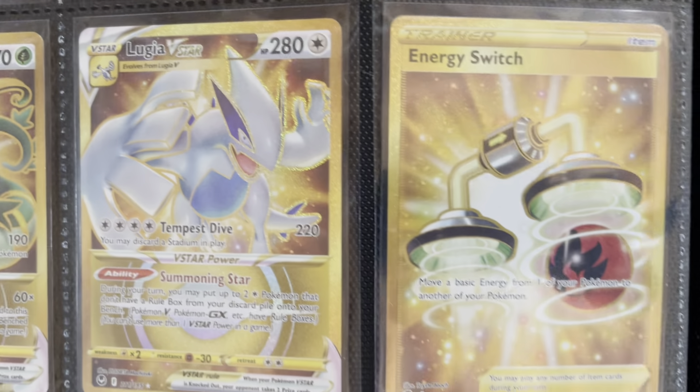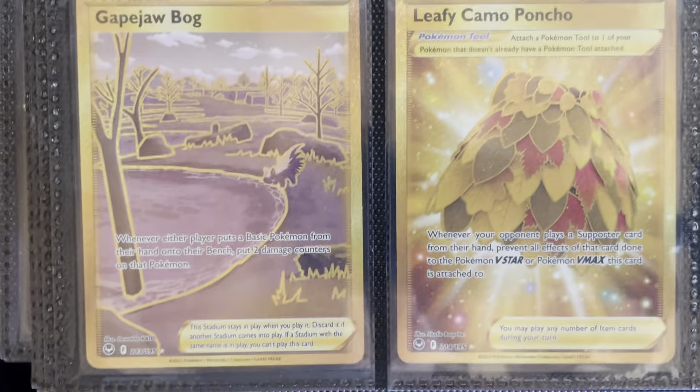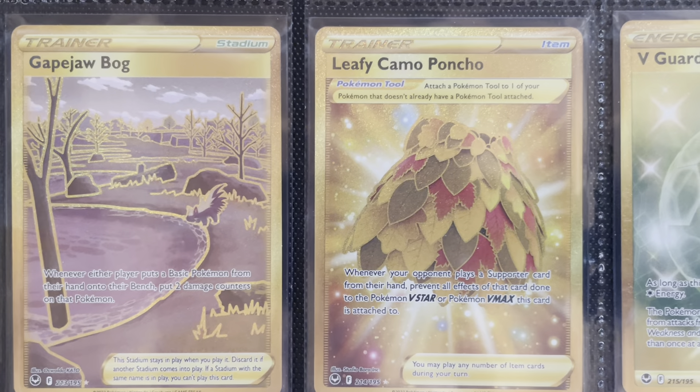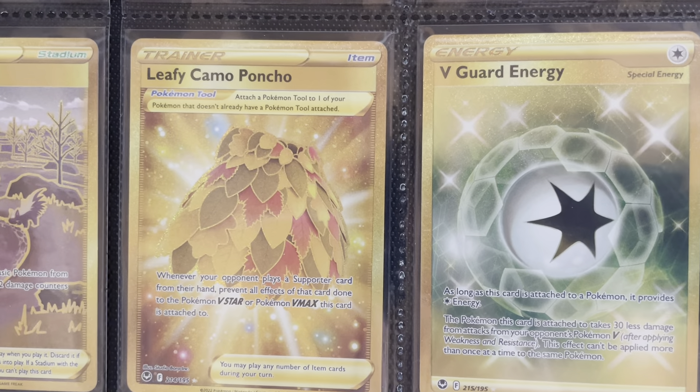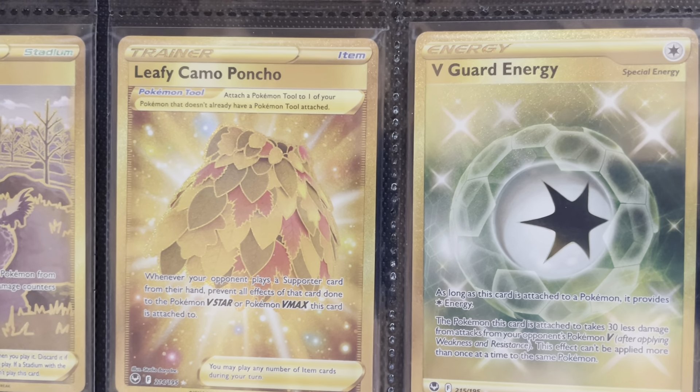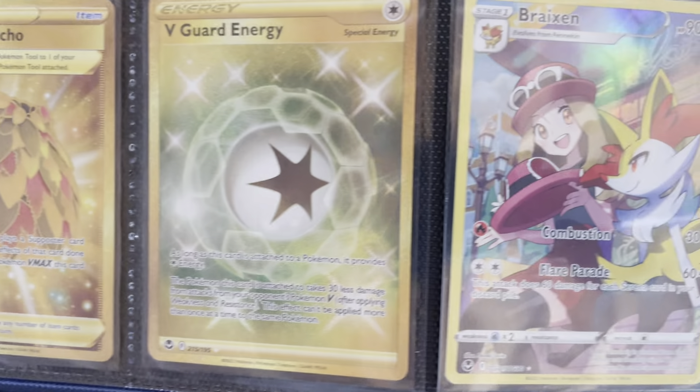Now we get to our gold items: Energy Switch, our Stadium Gapejaw Bog, Leafy Camo Poncho, and V-Guard Energy as our last card in the set before we get on to the Trainer Gallery.